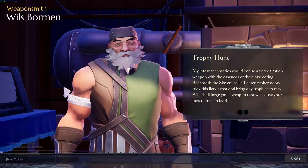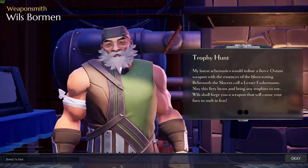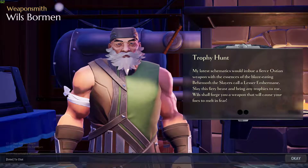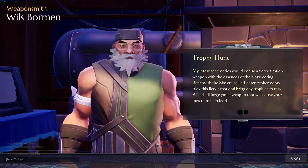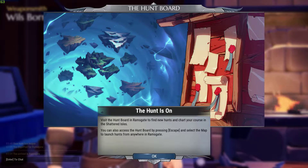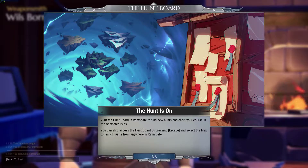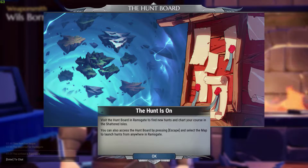My latest schematic would imbue a fierce obsidian weapon with essence of the blaze-eating behemoth slayers call a lesser Embermane. Slay this fiery beast, bring any trophies to me — the Willis shall forge you a weapon that will cause your foes to melt in fear. The hunt is on! So that looks like a job board. Visit the hunt board in Ramsgate to find new hunts and chart a course in the Shattered Islands. You can also access the hunt board by pressing Escape and selecting the map to launch hunts anywhere in Ramsgate.